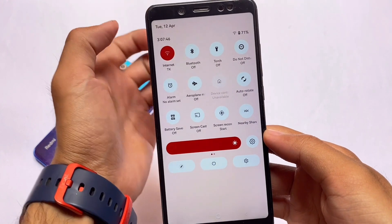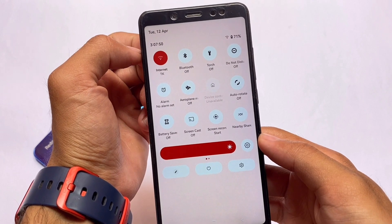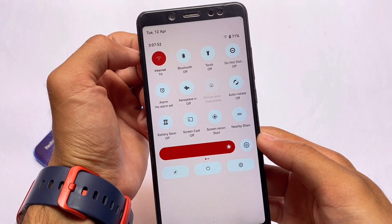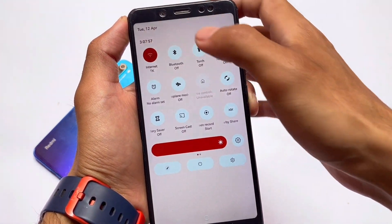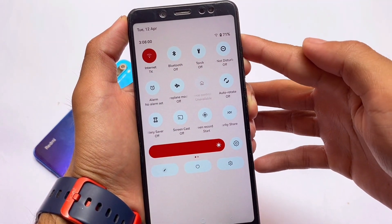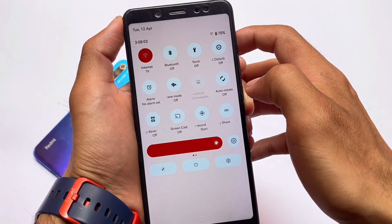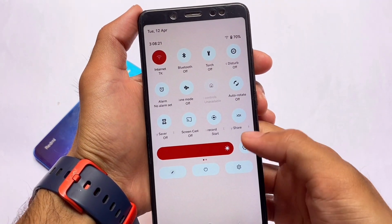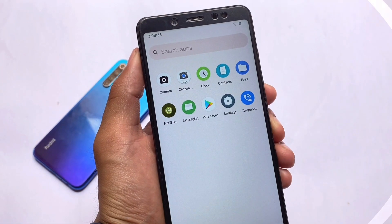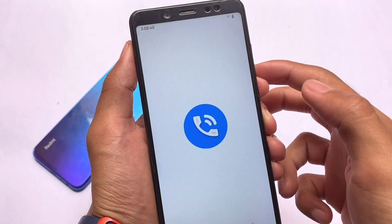This is one of the major highlights of the latest update. You can see the quick settings panel — it looks almost the same as Dot OS or Android 11, but it has all the Android 12.1 features available. Android 12.1 animations are already included as you can see, but the quick settings panel is styled like Android 11. Let me know in the comments if you like this or want to ignore it.